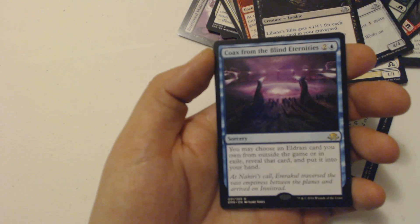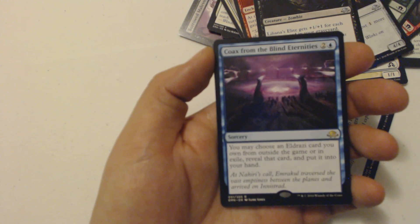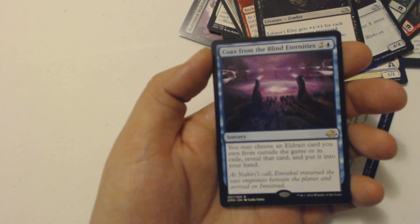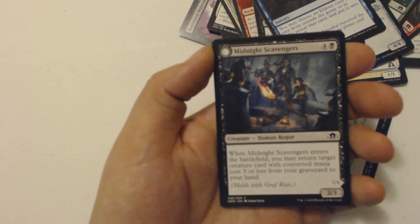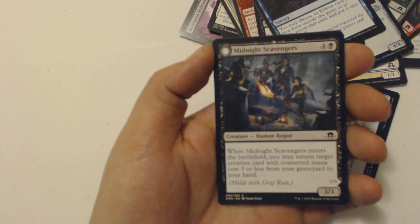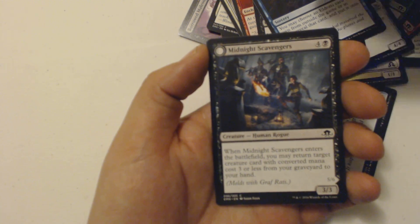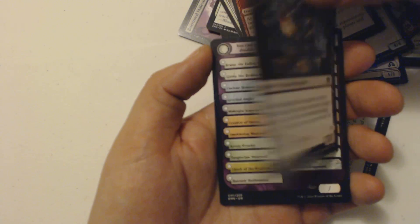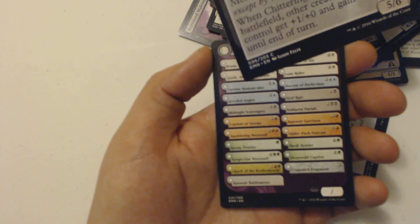My rare is Coax from the Blind Eternities, a three-drop sorcery where I may choose an Eldrazi card I own from outside the game or in exile, reveal it, and put it into my hand. And my flip card is Midnight Scavengers, a five-drop three-three Human Rogue. When it enters the battlefield I may return target creature card with converted mana cost three or less from my graveyard to my hand. It melds with Graf Rats to become some sort of Eldrazi Horror.